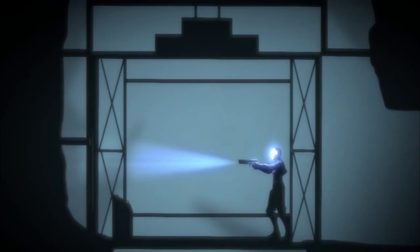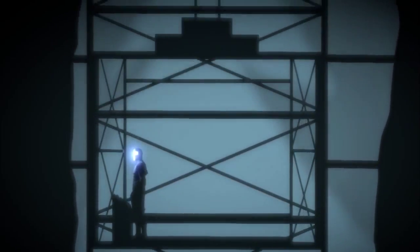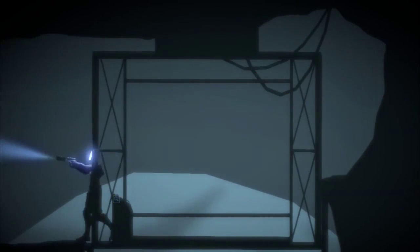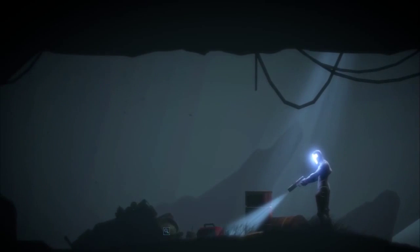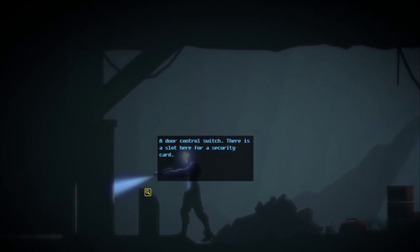I must say, I'm digging the creepy atmosphere. The right shoulder button thing is a little hard to get used to. I would like to interact — an old metal pen. Empty and relatively clean. Can I take it? Sweet, I now have a metal pen. This is exactly like an adventure game — I'm gonna get an inventory of weird crap, and it's gonna be useful at the most inopportune time.